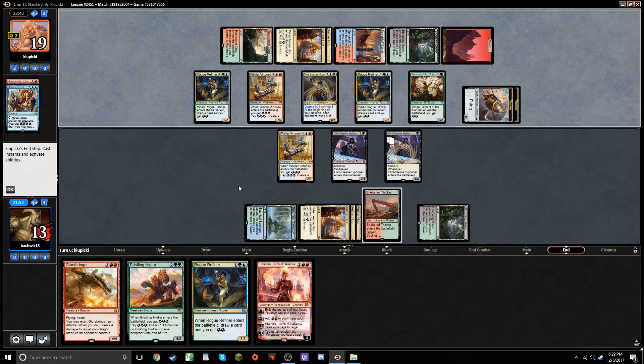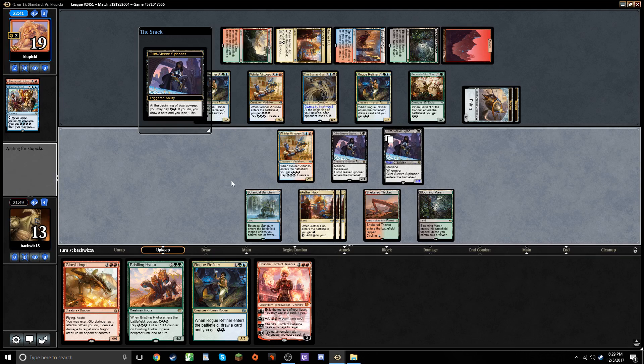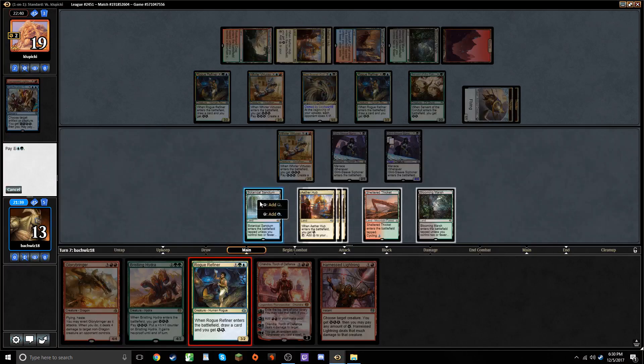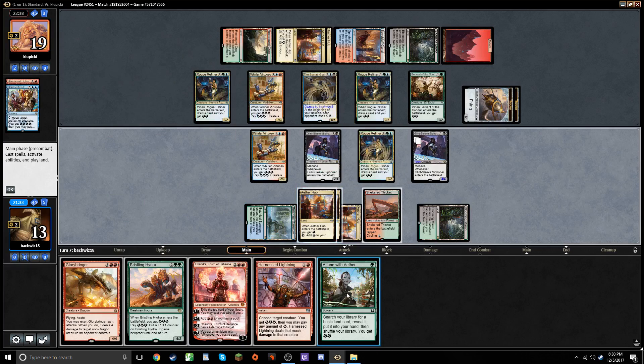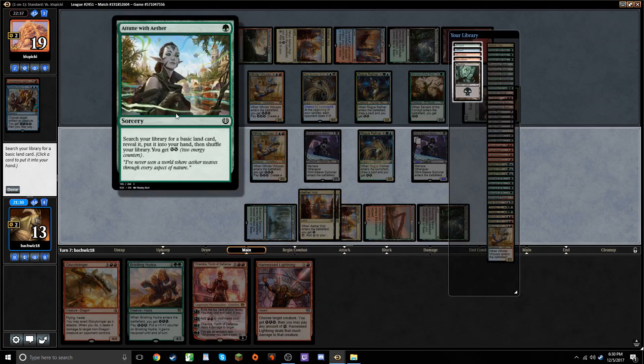Take two. I can't draw cards with the Siphoner anymore. That's actually not a bad draw, because it does allow me to kill off the Scarab God, because I can make enough energy with the Rogue Refiner. Maybe Hydra would have been better, actually. But drawing a card is not too bad either. Oh, that was a good draw. Let's play that. See? This card is busted.